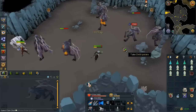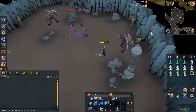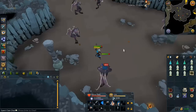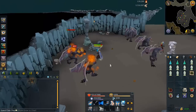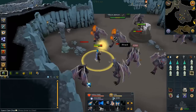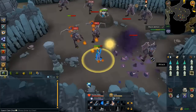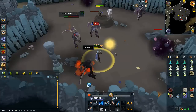Once you're here, it's very quick to a bank, so if you forget something you can always run back quickly. You just want to use the basic strategy of getting up to either your Sunshine or Death's Swiftness ability as quickly as possible and go ham on the demons — it's very good XP and a fairly quick task.